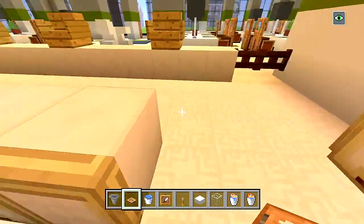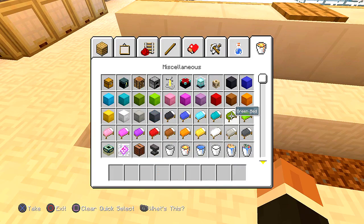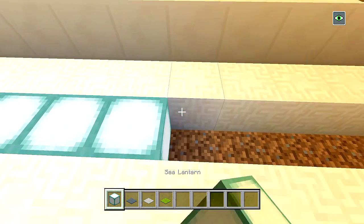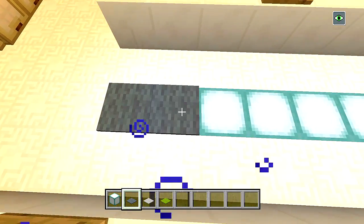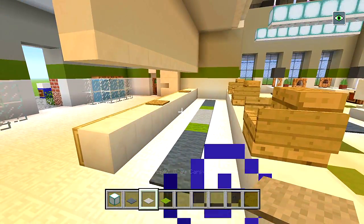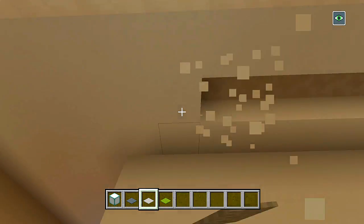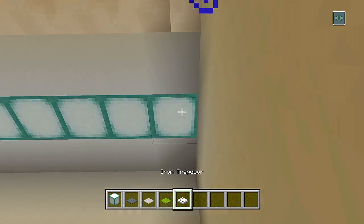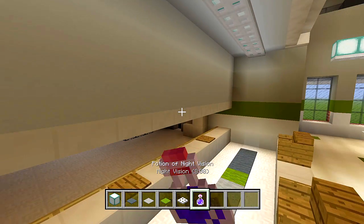I'm going to cut out a hole right here, fill it in with sea lanterns, and cover it up with gray, light gray, and green carpet - that's the color scheme I'm using for this build. Let me carve out a strip right here, fill with sea lanterns, and cover with iron trap doors so it shines light down on the menu. Let me get my potion and go ahead and do the menu now.